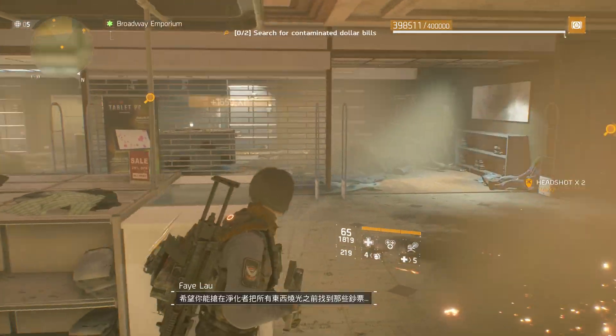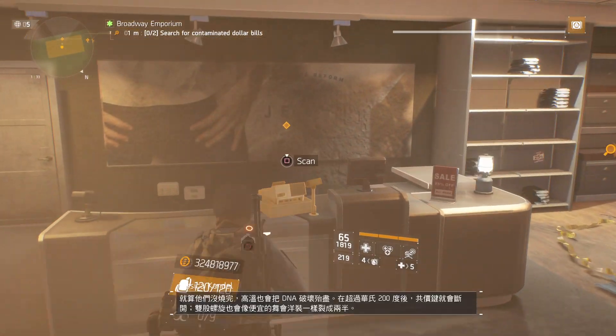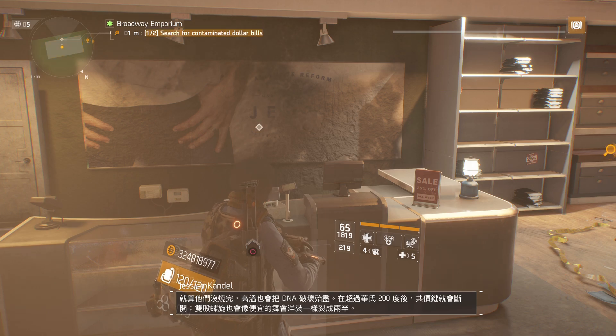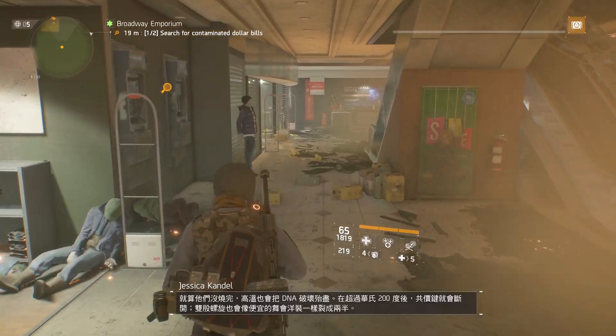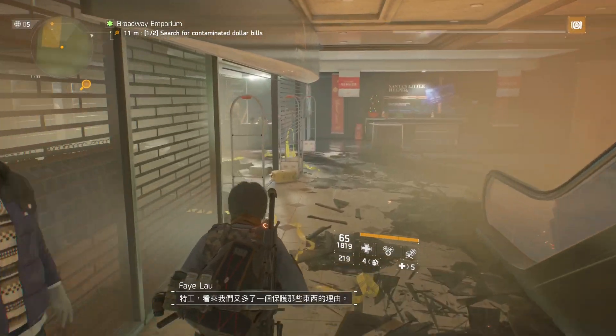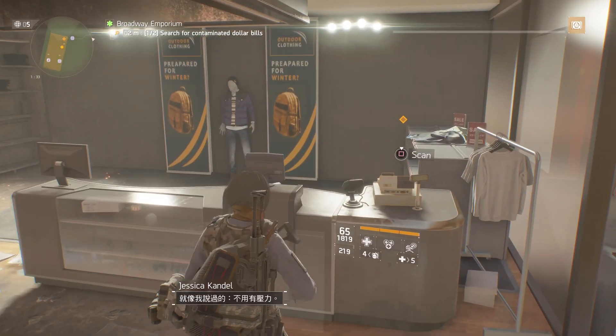Let's hope the cleaners haven't torched everything in the place before you locate those bills. Even if they haven't, extreme heat destroys DNA. Over 200 degrees Fahrenheit, the covalent bonds break down and the double helix starts unzipping like a cheap prom dress. One more reason to keep them at bay, Agent. Like I said, no pressure.